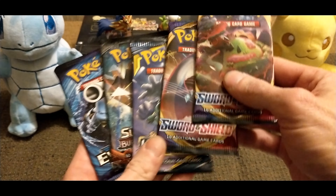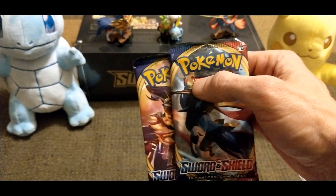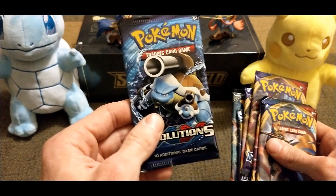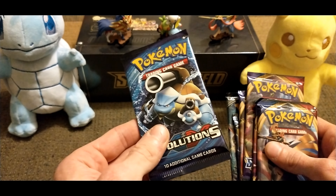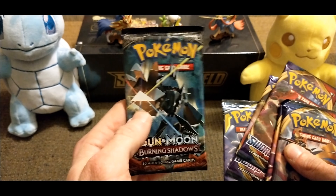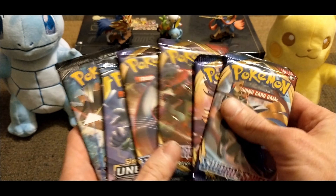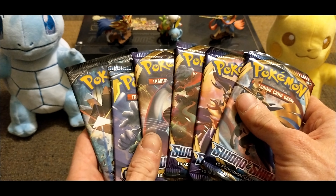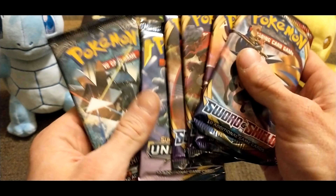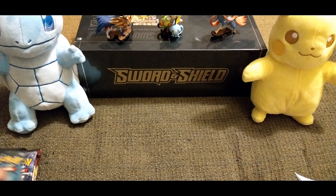Since I have these five packs from that tin — two Sword and Shield — plus these other two Sword and Shield from some mini-tins, I'm going to open those as well. I am not going to open the Evolutions because I'm collecting sealed packs of Evolutions right now. I will open the Burning Shadows and the Unbroken Bonds, plus the extra two, so we'll open six packs total — finishing with the four Sword and Shield.